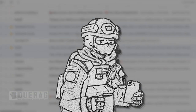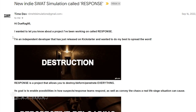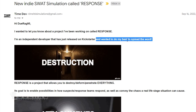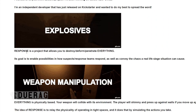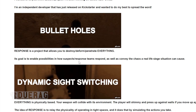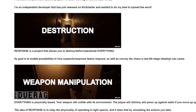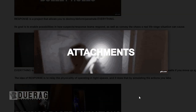The game was recommended by the lead developer himself. The email starts off: 'Hi, I wanted to let you know about a project I've been working on called Response. I'm an independent developer that just released on Kickstarter.' The game features destruction, explosives, bullet holes — Response is a project that allows you to destroy, deform, and penetrate everything. There's also weapon manipulation, weapon resting, attachments, physically-based recoil, dynamic sight switching, and physically simulated sheathing.